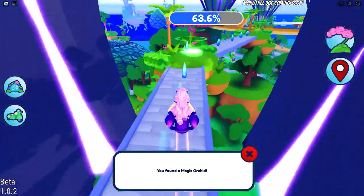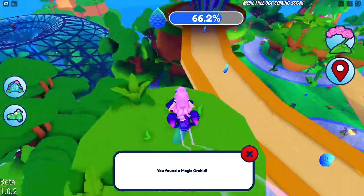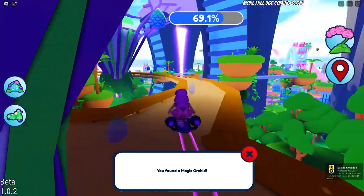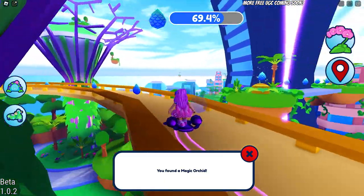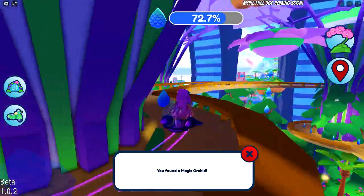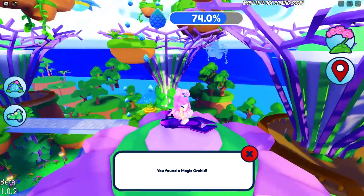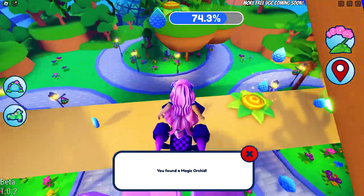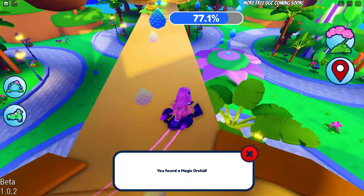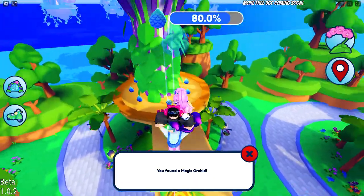I found another checkpoint here — let's go up again in case we missed other scales. Checkpoint number five! Now we are at the mini version of Gardens by the Bay. There are more scales here across two levels, so be sure you don't miss some. And here's checkpoint six.